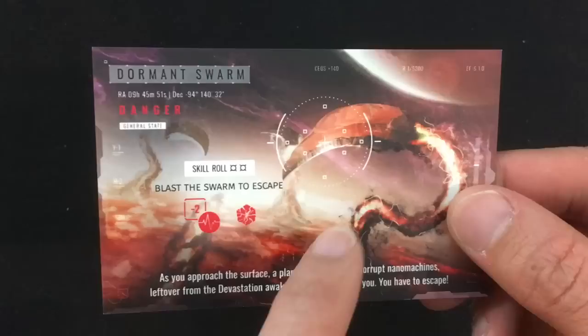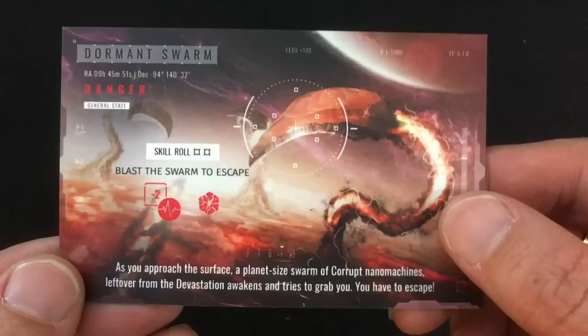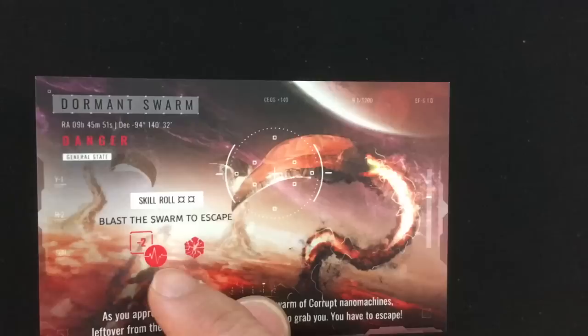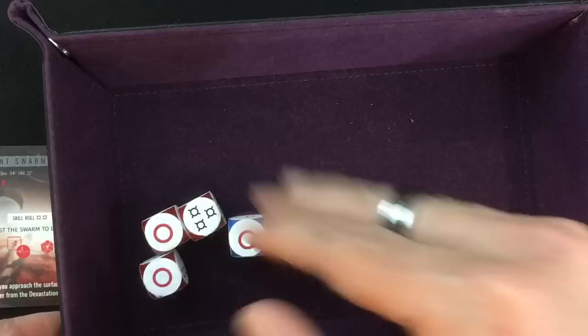The danger card is a dormant swarm — we do a skill roll and between the two of us need to get two hits. As you approach the surface, a planet-sized swarm of corrupt nanomachines left over from the devastation awakens and tries to grab you — you have to escape. If we don't get two hits between us, we'll each take two damage and draw a damage card. We get just enough on one die, so we pass the test. Note that in a skill test we don't take damage from misses — they just don't give us the things we need to pass.